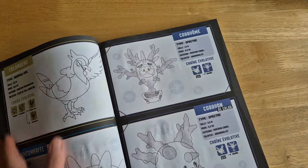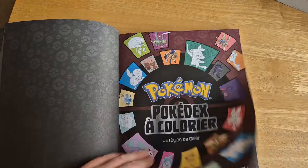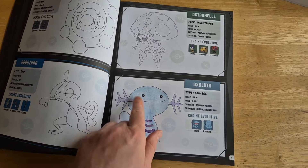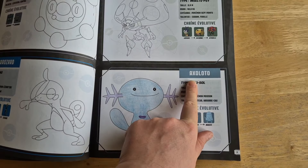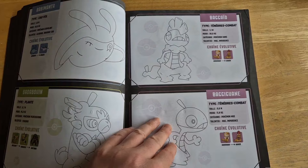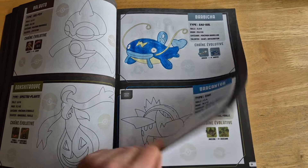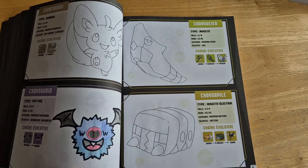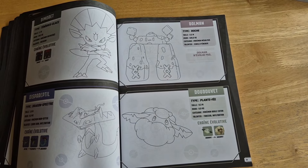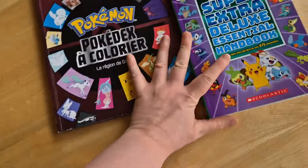The French colouring book is also in alphabetical order. If we look at the Axolotl Pokémon it's pretty much the same, but if you look at some of the others they have completely different names in French than they do in English.